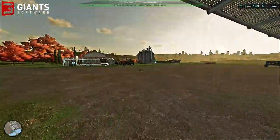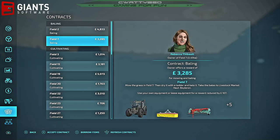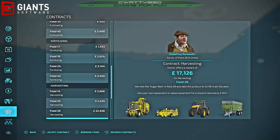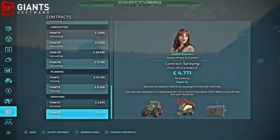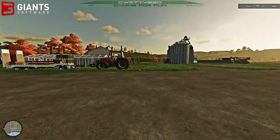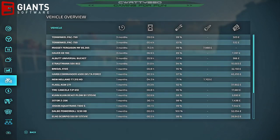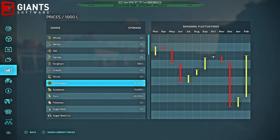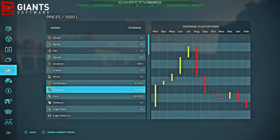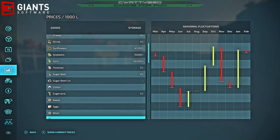Let's have a look at what contracts are available now in November. Still all the same, pretty much. I think I'm just going to be skipping ahead, folks. Let's check prices — sunflowers, nope. Prices are absolutely dire. Sunflowers, soybeans — prices are dire. Corn — prices are dire. Won't be selling any of that then.